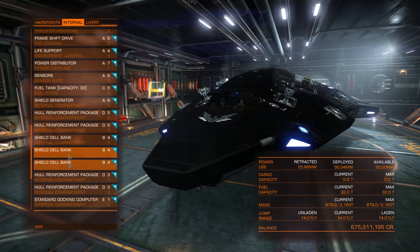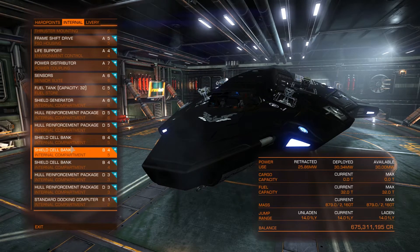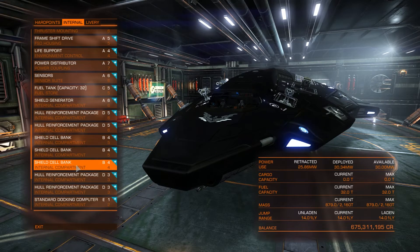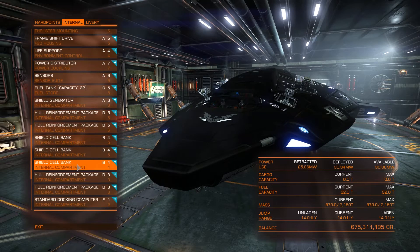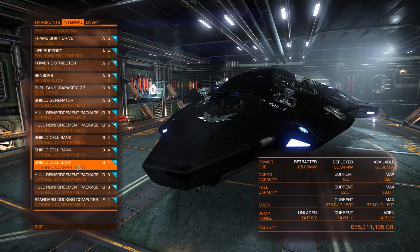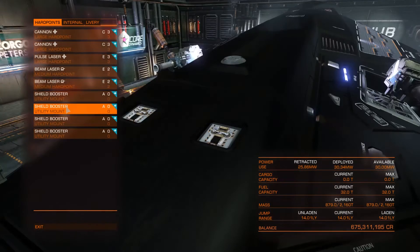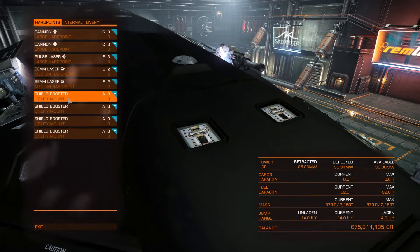With the size 4 shield cell banks, you don't overheat while using them as long as you are not boosting or firing all your weapons at the same time. You shouldn't have any overheating issues except for maybe going up to sometimes about 101 to 105% heat, which is not enough to damage a ton of internal components. But this still enables you to use quad class A shield boosters for a really hard brick tank with a little bit of on-the-spot shield regeneration.